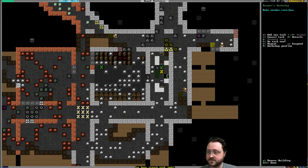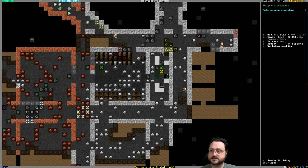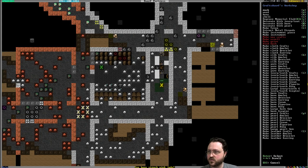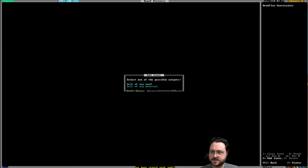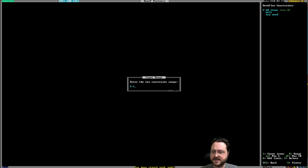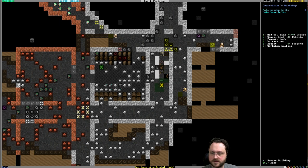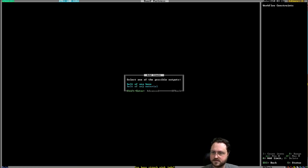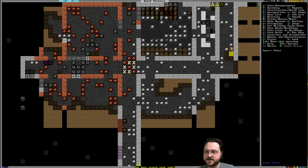At the bowyer's workshop we're going to make wooden crossbows — keep two to four spare ones with a workflow limit. We also want wooden bolts — keep fifty to a hundred of those — and bone bolts similarly. We'll also make metal bolts later on, but these will be sufficient for hunting.